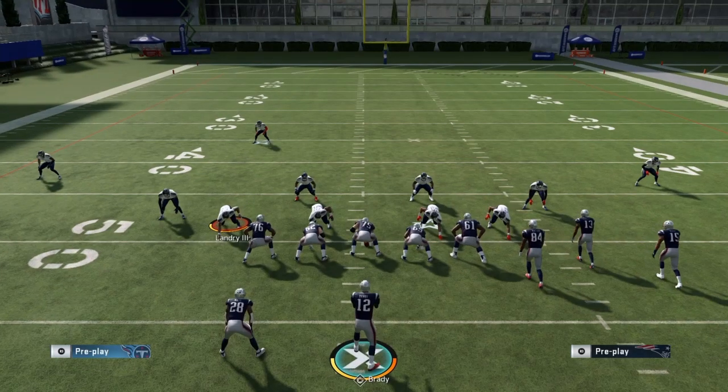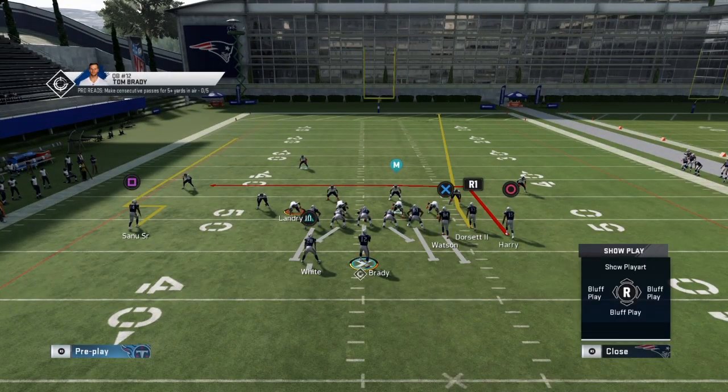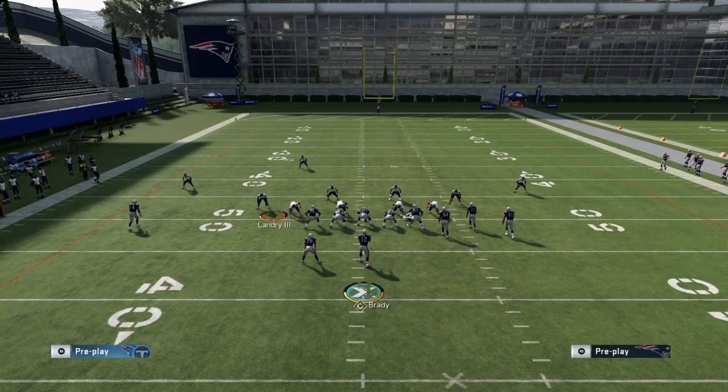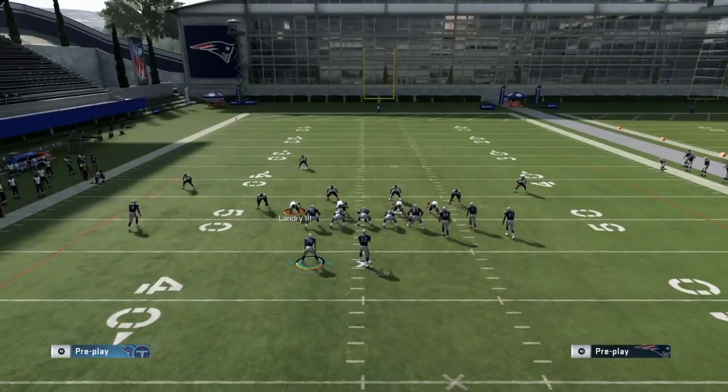As far as adjustments, the first thing you want to do is max protect so you have enough time. If you don't know how to do that, it's L1 up on the right stick — blocks your running back and tight end so you have plenty of time to throw. Then, this is where having hot route master or wide receiver apprentice comes into play. You either need a quarterback with hot route master, or a quarterback and two wide receivers with wide receiver apprentice — WR1 and WR2 — to make this play work.